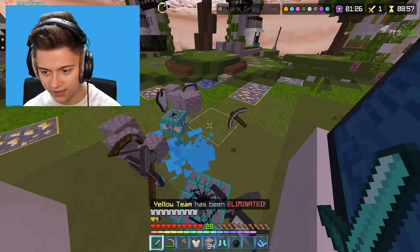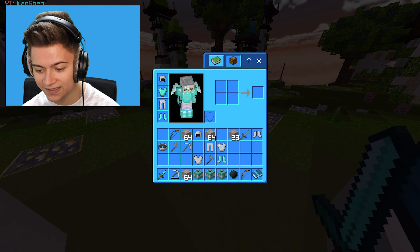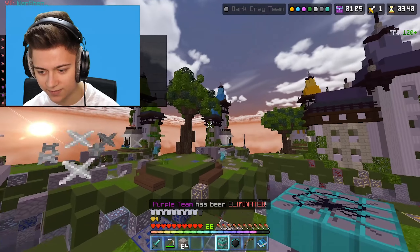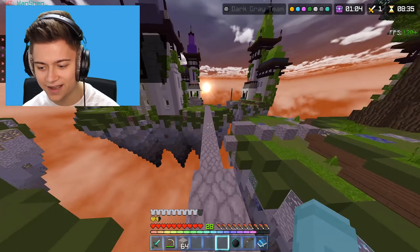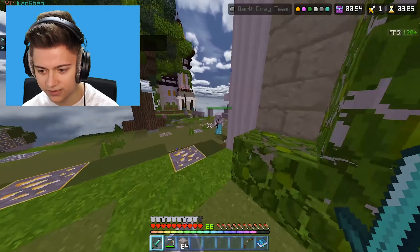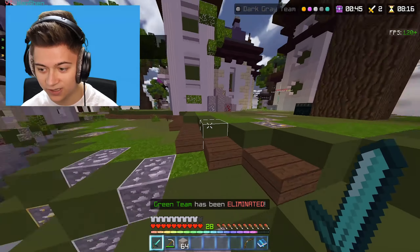Fighting someone who's actually pretty decent, but I think we still got this. We have a bunch of TNT to work with. Should have used the boombox but it's fine. Several players are running away and I'm missing them with explosives. Using an ender pearl to close the gap - two eliminations so far, doing pretty good.